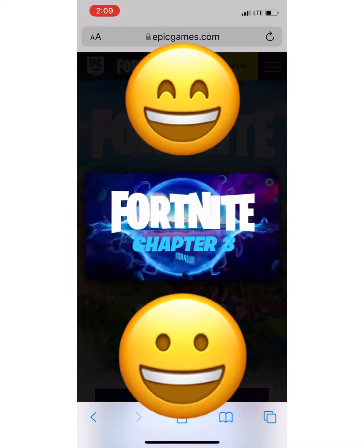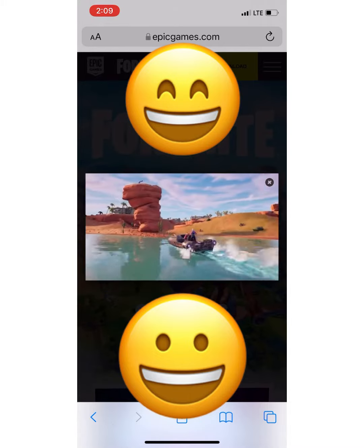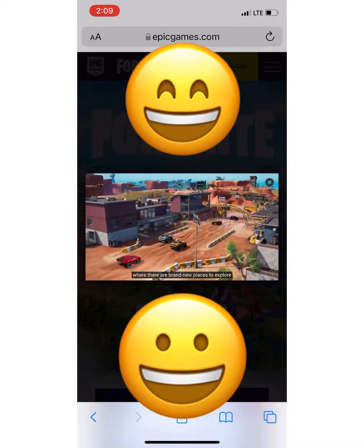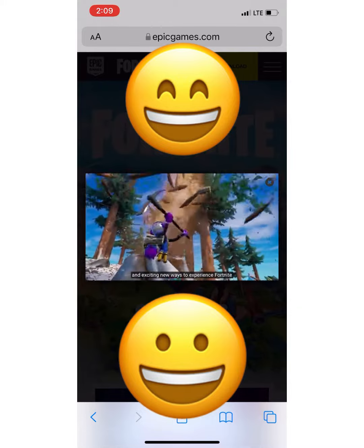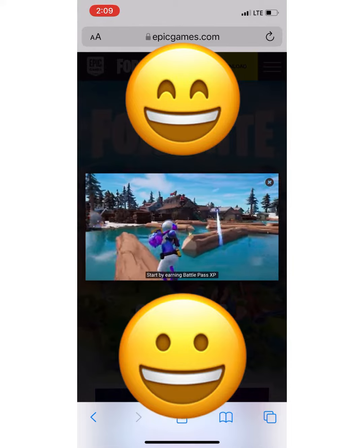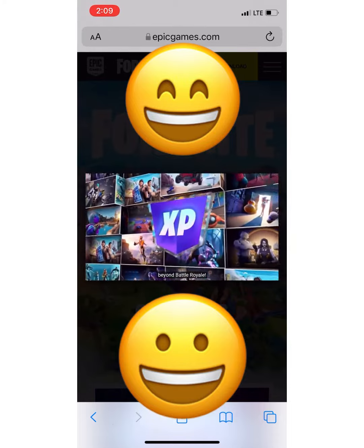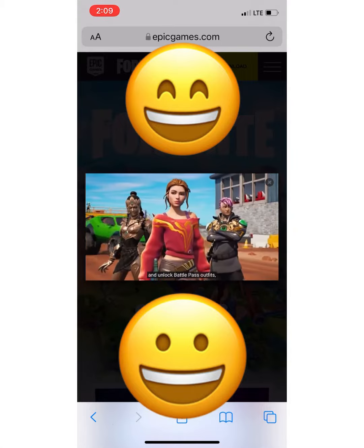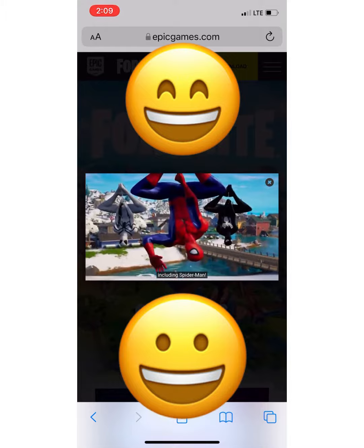The island you once knew has flipped. Welcome to Chapter 3, where there are brand new places to explore and exciting new ways to experience Fortnite like never before. Start by earning Battle Pass XP beyond Battle Royale. It's all about playing your way to level up and unlock Battle Pass outfits, including Spider-Man.